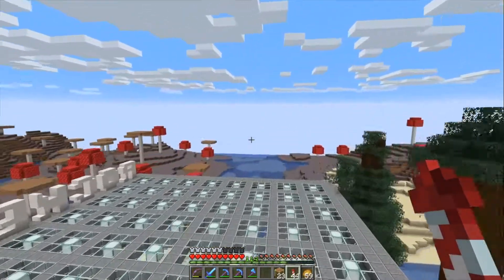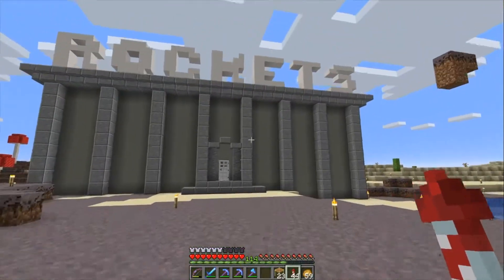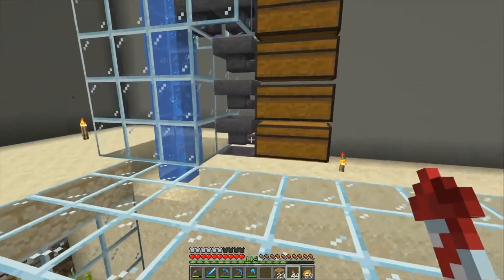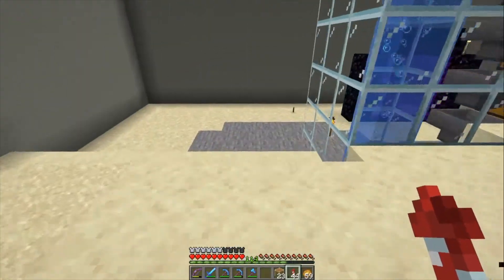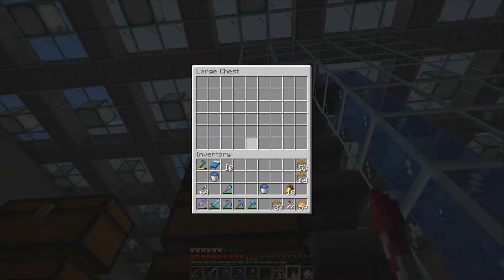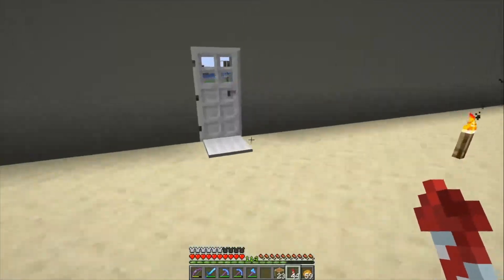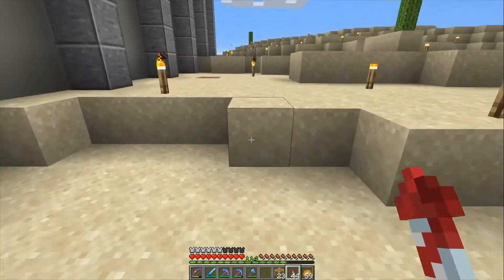Here we are coming into the new rocket factory I just completed yesterday. We've been here before but there wasn't a building. Inside is our sugar cane farm, and below that our creeper farm. The sugar cane farm deposits its contents into these chests — might need to AFK here overnight. And the creeper farm deposits into these chests, which are plenty full. We need more paper. We will put that zero tick farm right in the middle — it would be cool to have a nice factory sound coming out of there.